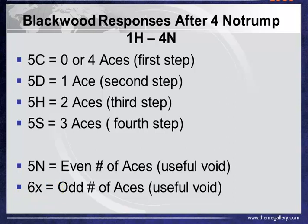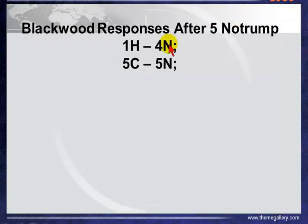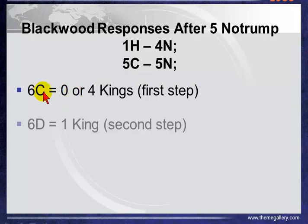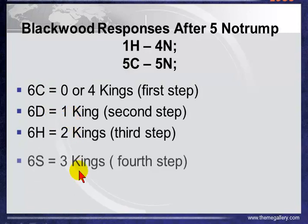What next? When your partner answers with aces — say two aces — and you have two aces, how do you ask for the kings? You then go five no trump. So it's one heart, 4 no trump, five clubs — zero or four aces. Then five no trump — looks like this person had all four and is now asking about kings. The responses for kings work the same way: zero or four kings, first step — six clubs. Six diamonds is one king. Six hearts is two kings. Six spades is three kings.